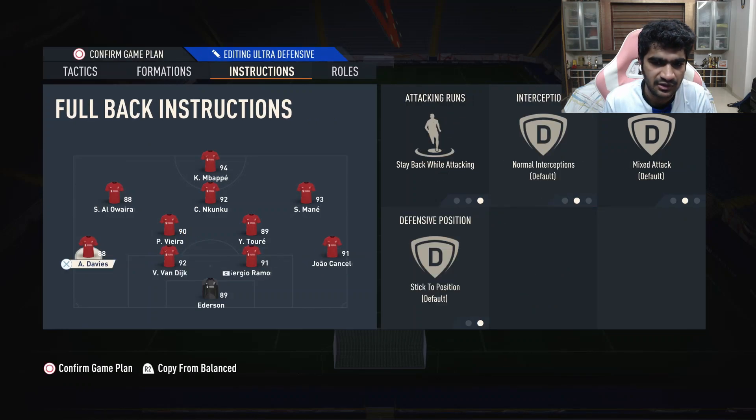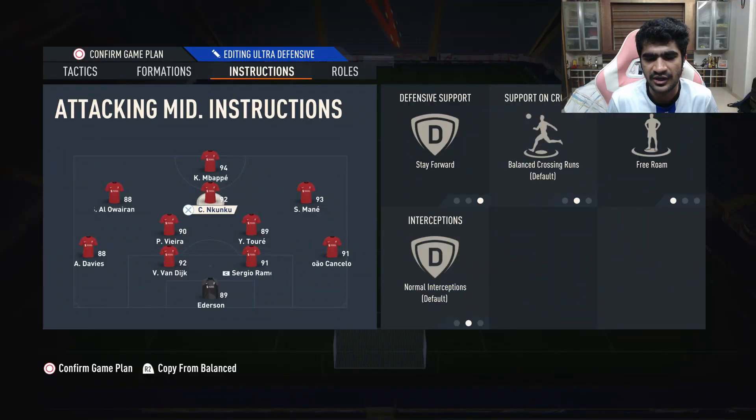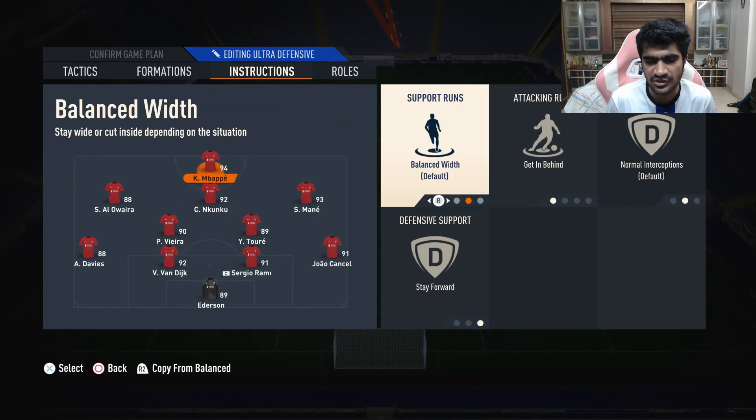CDMs are going to be on stay back, cover center. And left back and right back as well — stay back. So as you can see, not a lot of changes in the custom tactics or player instructions. But try them out. These small tweaks might help out a lot, like free roam and stay forward on the striker. See how it works for you. Thanks for watching, take care.